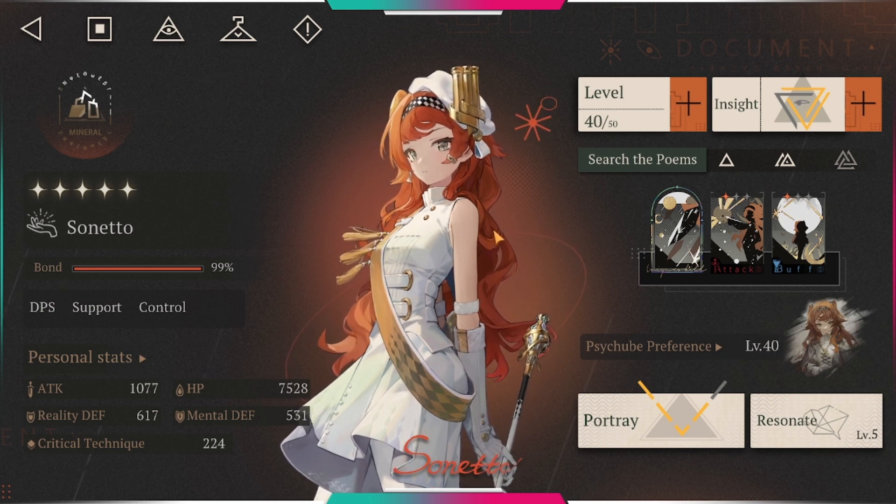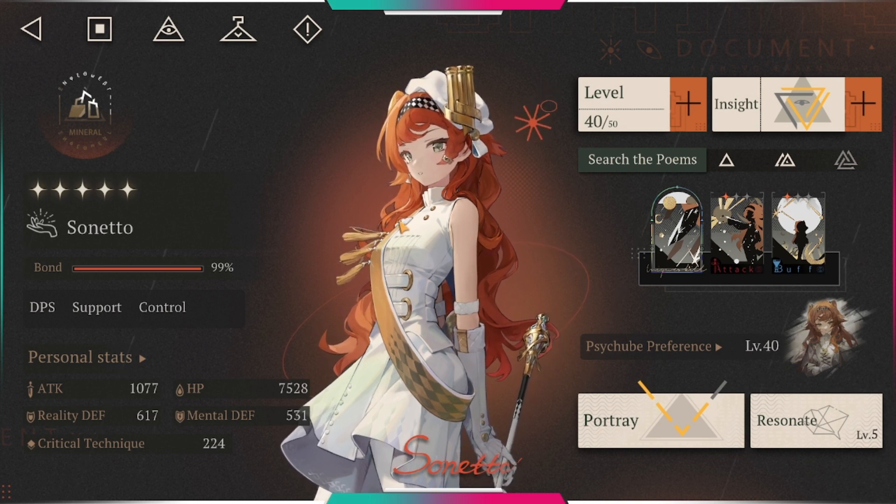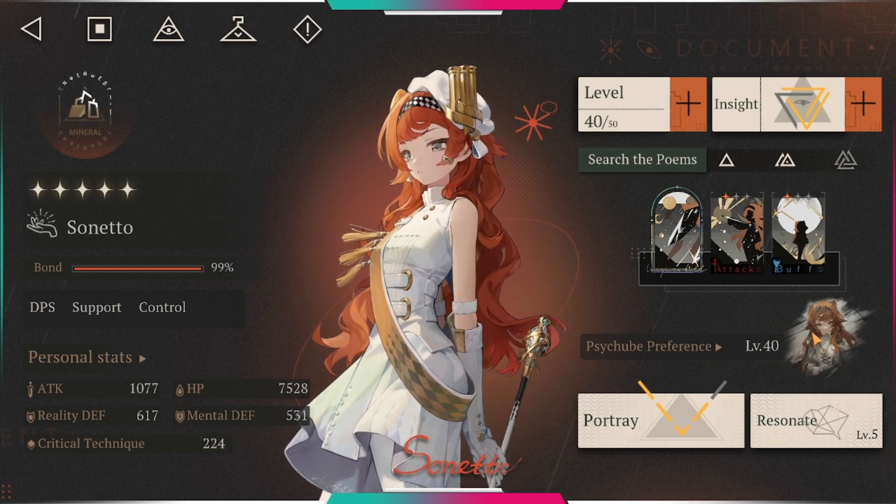That's pretty much her kit — it's really simple. She can debuff and disarm the enemy, buff herself and your whole team, and her ultimate enjoys penetration rate. Now let's look at side cubes.